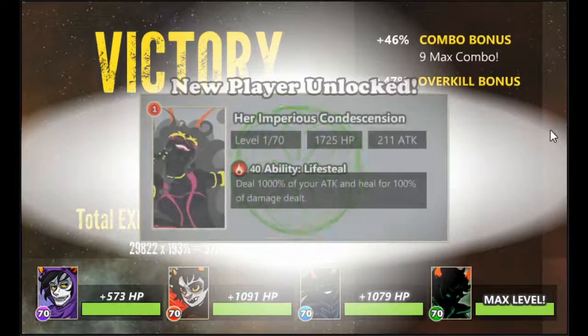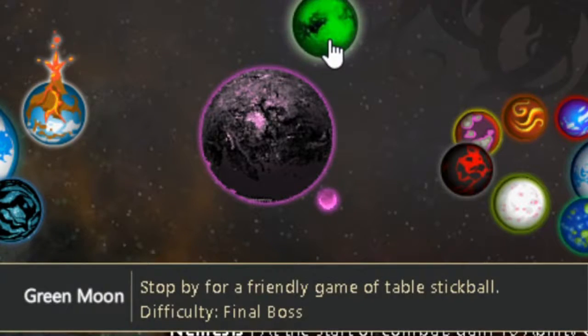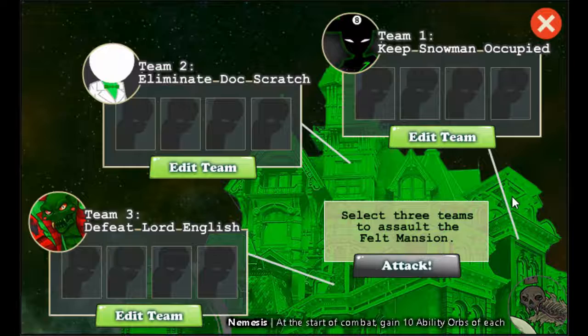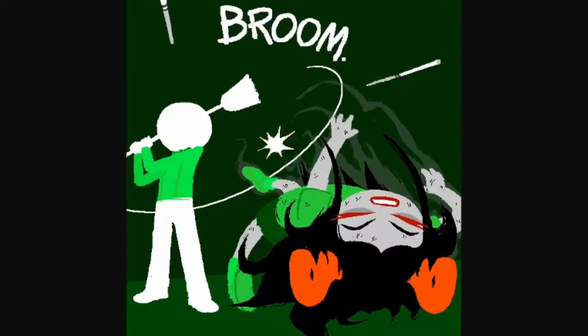Defeat her, unlock the Battlewitch — and that's it, we've beaten the game! Wait, what's this? Green Moon stops by for a friendly game of table stickball — difficulty: final boss. So for the true final boss, you are tasked with putting together three different teams to fight each and every member of the Felt, including Snowman — whom you cannot kill because otherwise the universe ends — Doc Scratch — whom you totally should kill because he's an omniscient jerk — and of course, Lord English himself. Let's roll.